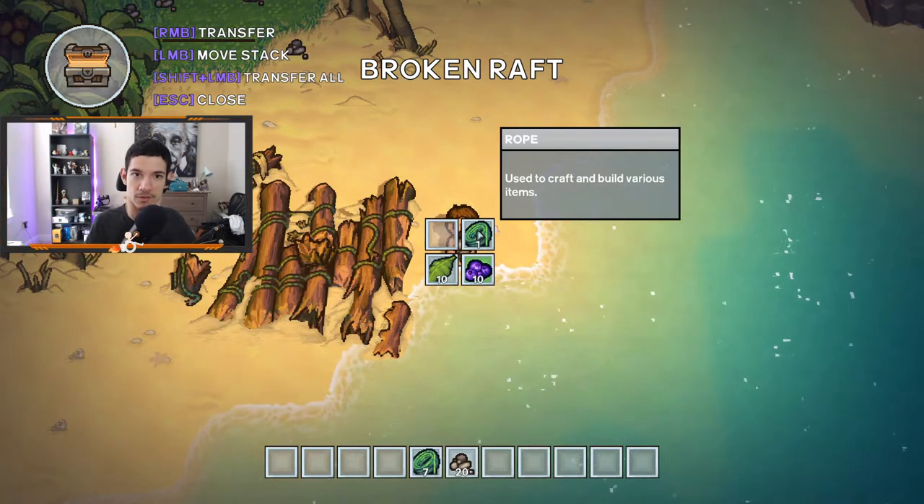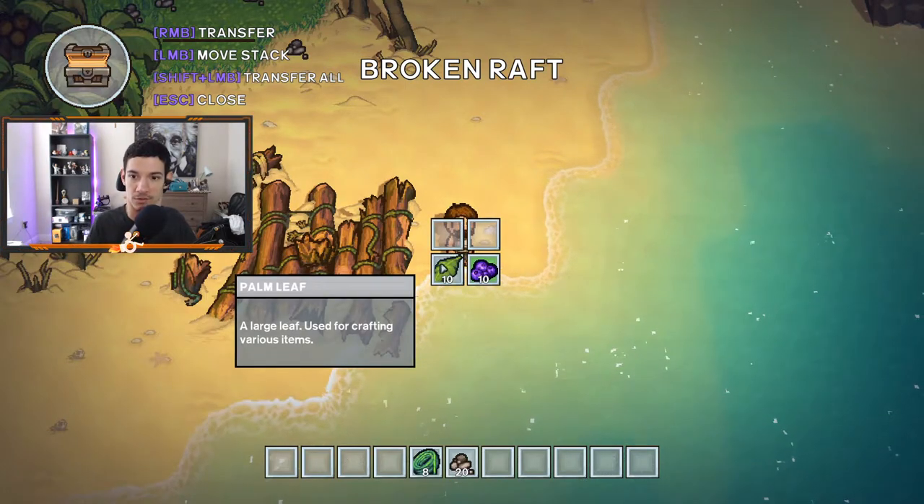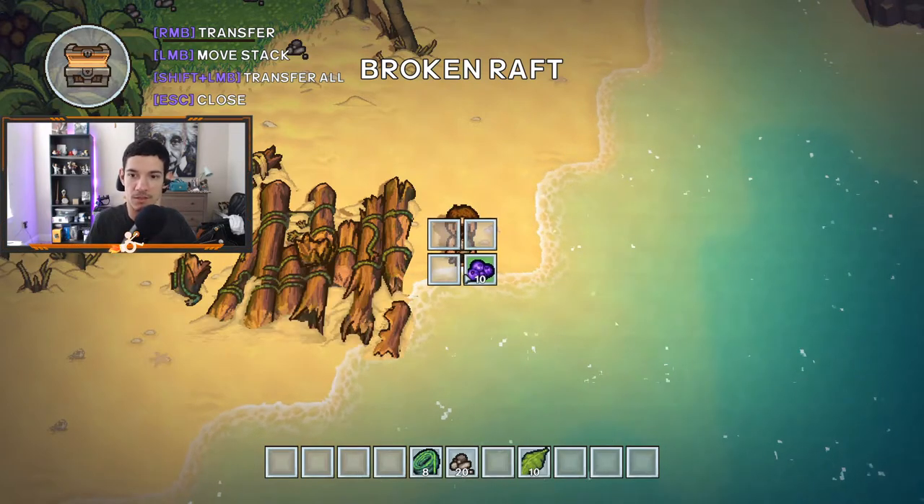So it always does half. You hold it down, so it does half if you do right click. Transfer half, half, half. That's interesting.